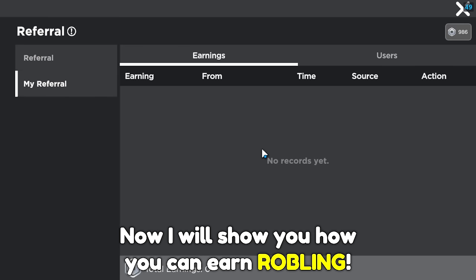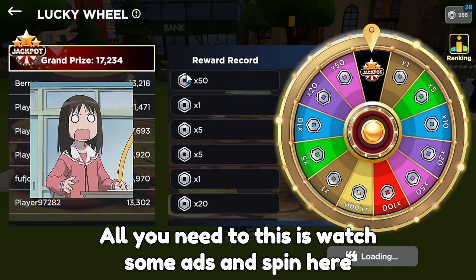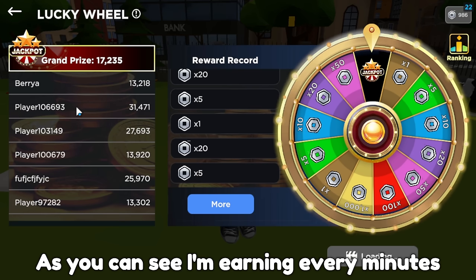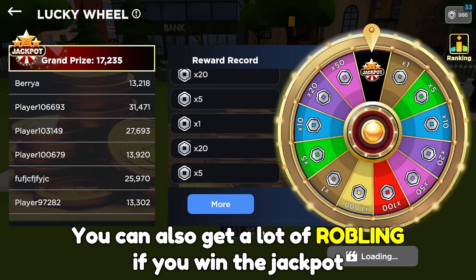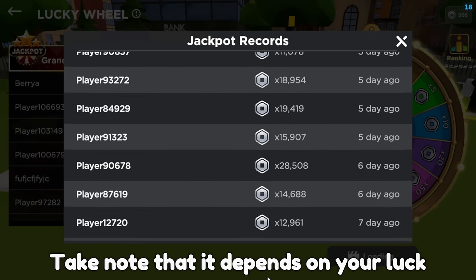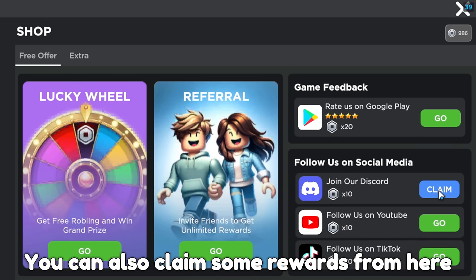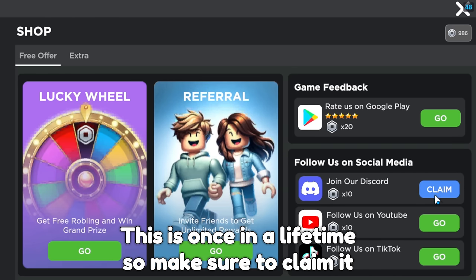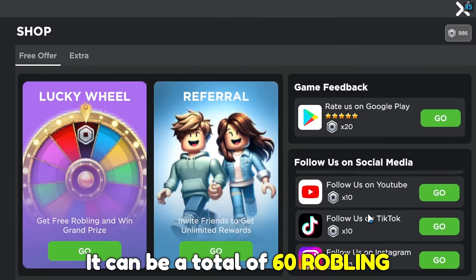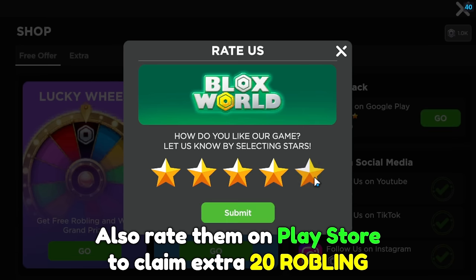Now I will show you how you can earn Robling. Click this logo — here you will earn Robling. All you need to do is watch some ads and spin here. Click this button to watch the ads. As you can see I'm earning every minute. You can also get a lot of Robling if you win the jackpot. You can check the recent jackpot winners — many people have already got the jackpot. Take note that it depends on your luck. Now click your balance. You can also claim some rewards from here. This is a one-time offer so make sure to claim it. All you need to do is follow their social media accounts and you will earn 10 Robling per follow, for a total of 60 Robling. Make sure to claim it. Also rate them on the Play Store to claim an extra 20 Robling.